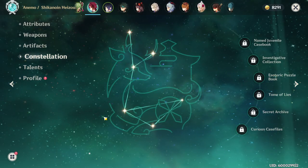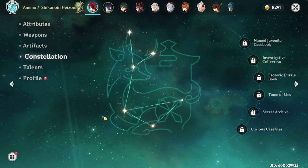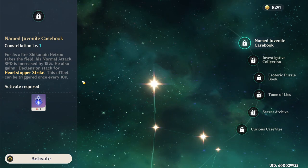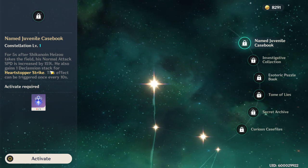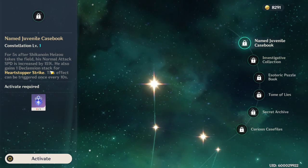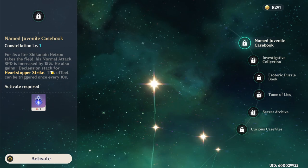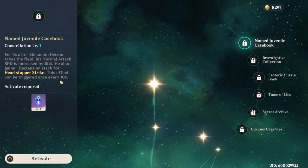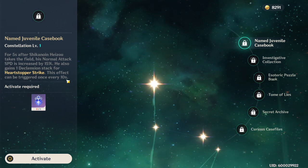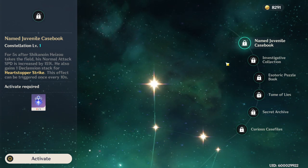Let's talk about Heizo's constellations. While none of them are necessary, they're all small quality-of-life upgrades. C1 increases your attack speed for a little while whenever you put him on the field, and he also gains a declension stack for free, which is very nice and helps you build up those stacks faster. This effect has a cooldown of 10 seconds like the elemental skill itself, so you're almost always going to be getting one free declension stack.